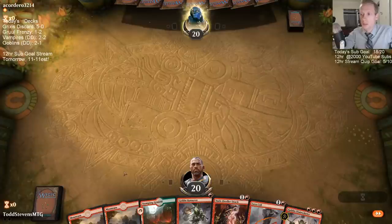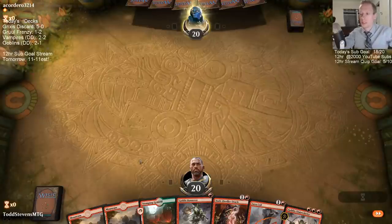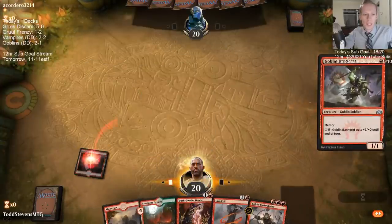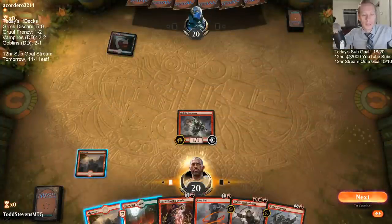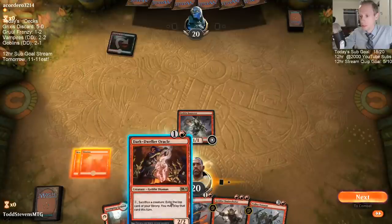Siege Gang is really powerful but it's also five mana — I don't want to rely on having five lands all the time. I'd like to have the earlier starts. You can check out the Grixis discard list on Streamdecker.com slash deck slash Todd Stevens — it's MTG. If you want to watch the video, find it on the YouTube channel. It worked out really well today.